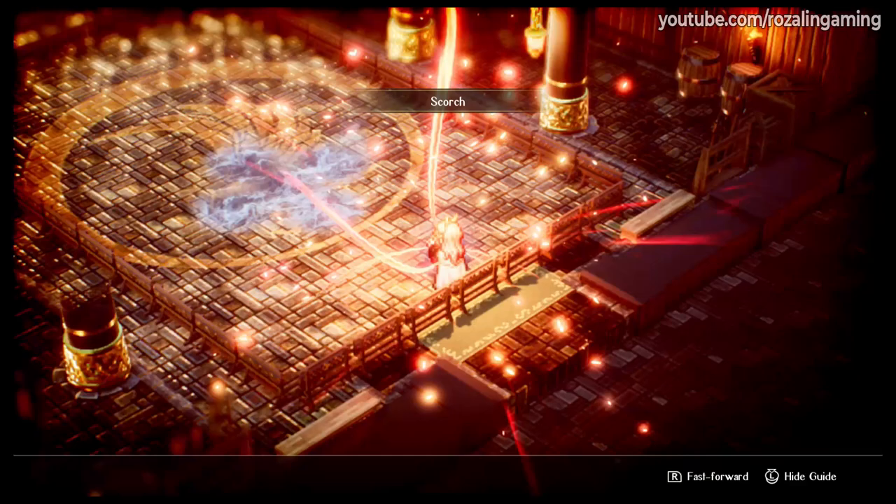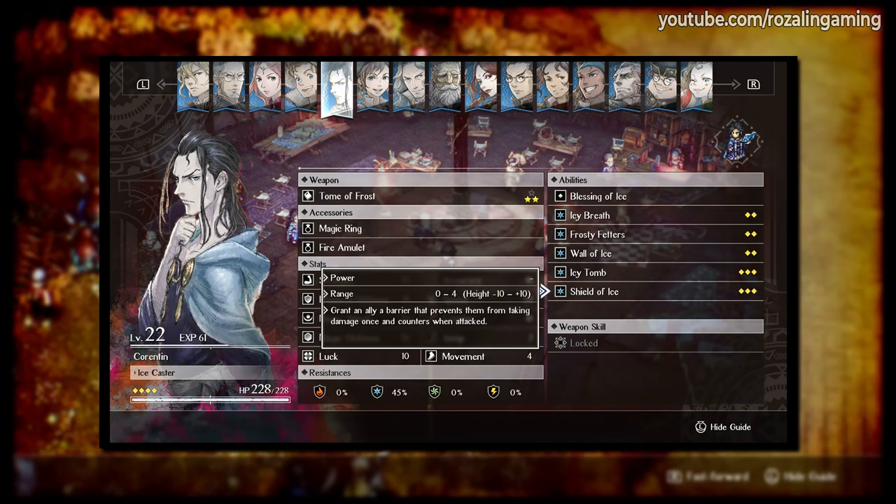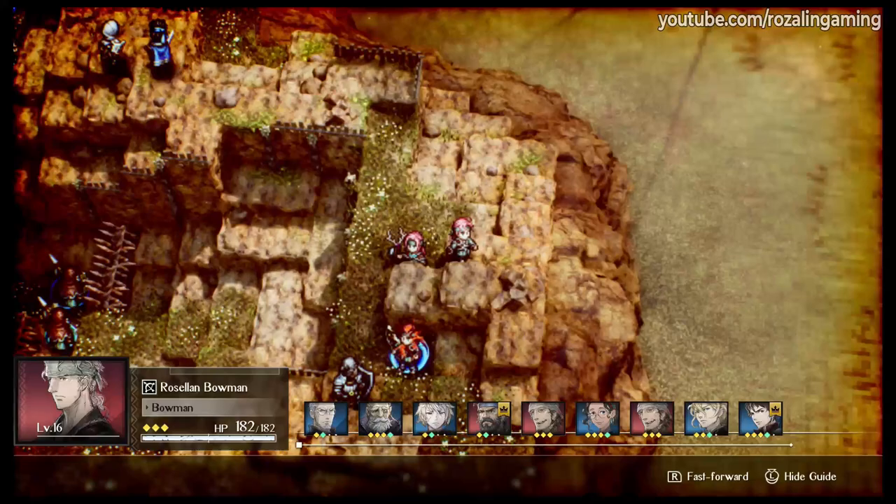Additionally, he can also put out fires with his ice magic, and once he learns the ability to do so, he can put up a barrier on any unit that prevents all damage to that unit for one turn. In general, he opens up more options for you in battle than the alternative, making him an invaluable asset to your army.